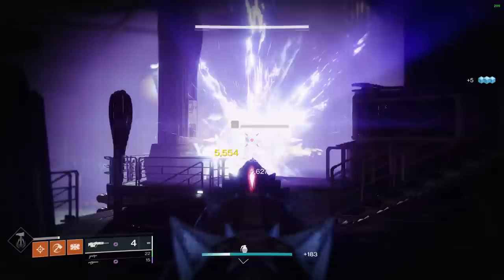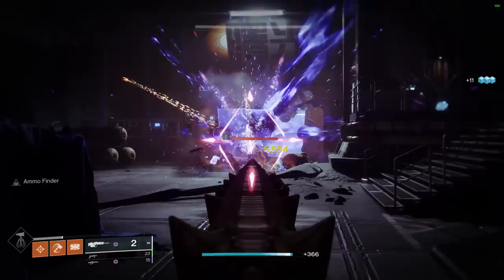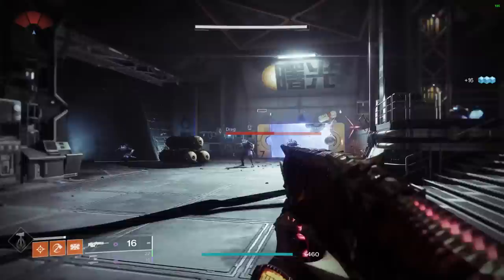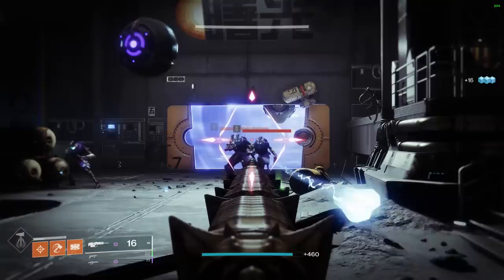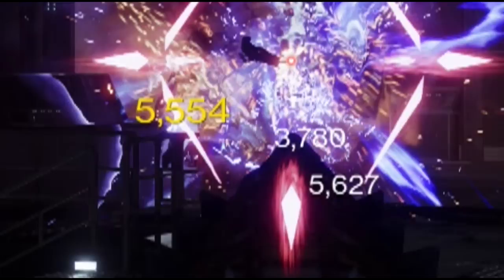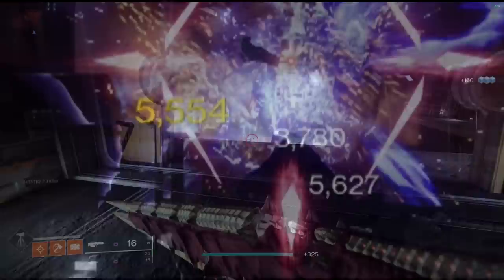So what does it actually do? As you can see right here — I'll slow down the footage — you can see there are two explosions going on. We have the void effects from Dragonfly, since the gun is void the Dragonfly explosion will be void, but we also clearly have those red solar effects from Firefly. If we look closely, we have three different damage numbers: the yellow precision damage from the headshot, and then two white numbers — 3,700 and 5,600 — from the two different explosions.